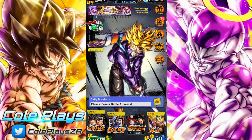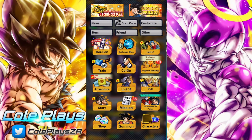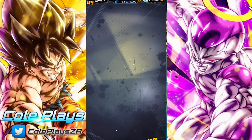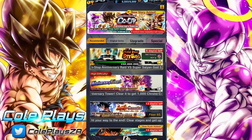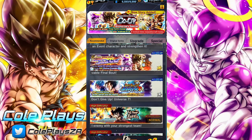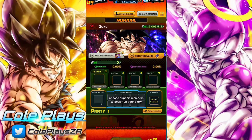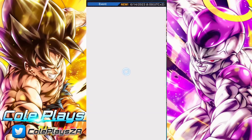G'day and welcome back to another DB Legends video. In this video we are going to be taking a look at the full power battle against Goku. This is going to be essentially for the Z Awakening Power for Android 13 and Final Form Cooler.